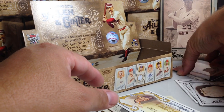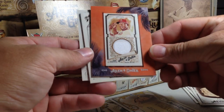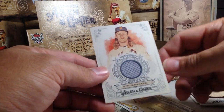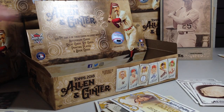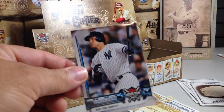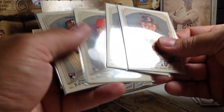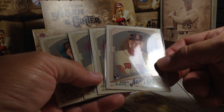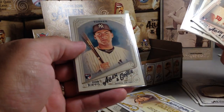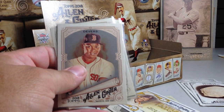I think our best cards were the rookie glossies. We got Justin Upton mini relic, Jonathan Schoop relic, Noah Syndergaard relic — those are nice. And an Aaron Judge Home Run Challenge Card. And four nice glossy rookies — all in good shape: Raphael Devers, Rhys Hoskins, Shohei Ohtani, and Gleyber Torres. Alright, stay tuned for more videos.